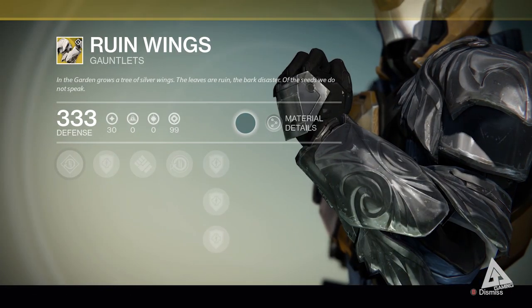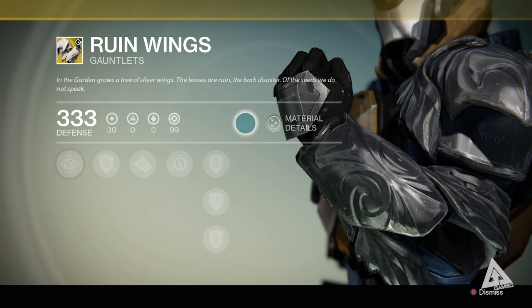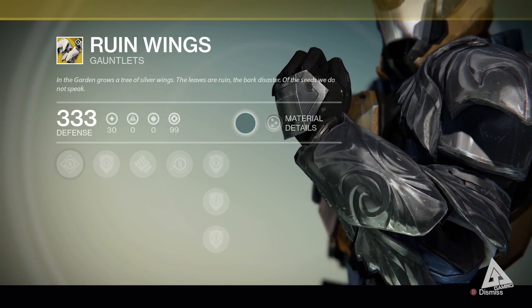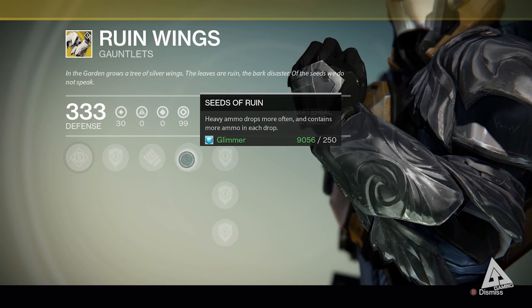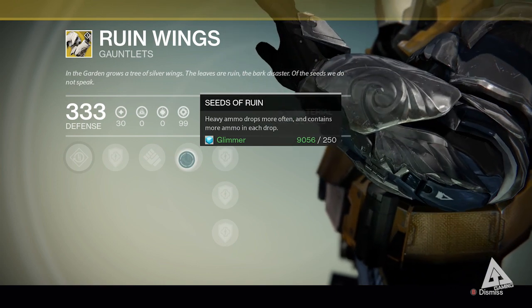Titans, you've got something new this week: the Ruin Wings. These look flipping awesome, and the key talent that makes these unique is Seeds of Ruin, which makes heavy ammo drop more often, and when it does drop, it contains more ammo in each drop.